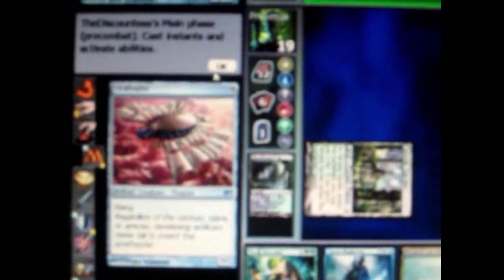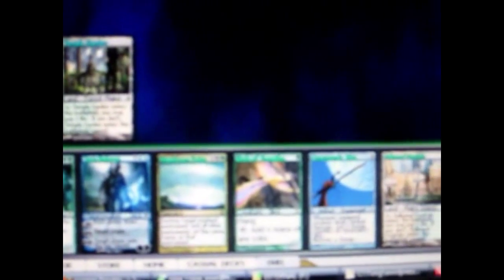He casts a 4-0 spell and plays another artifact that stays on the battlefield — it's an artifact creature. Second turn, I draw a card — every turn you draw a card. I play my land for the turn, and I play a 1-green mana cost card. All I had to do is tap one land for green mana.